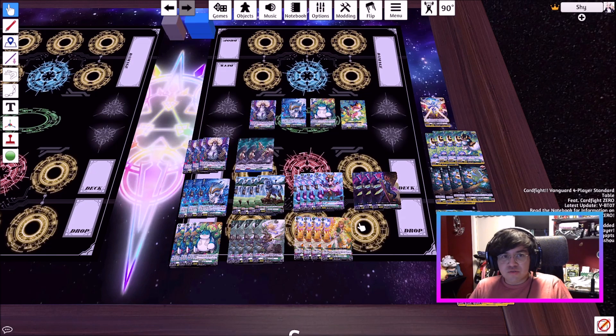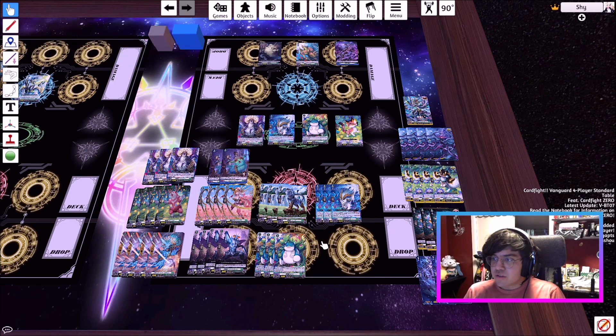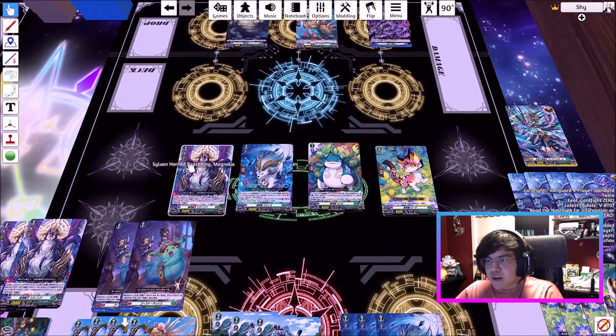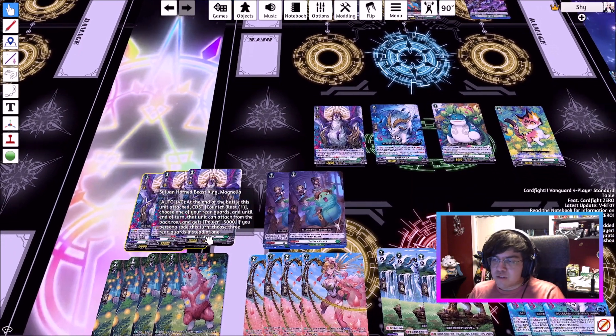So let's get into what happens with support from the first set. This is what a fully supported Magnolia deck looks like. There are a few changes and some cards you may not recognize yet. Obviously your ride line still remains the same — they're all strong cards. Still keep your three copies of Magnolia because you want to Persona Ride as much as possible.